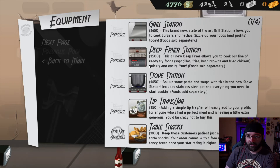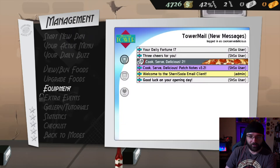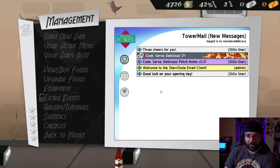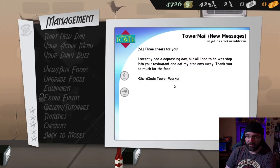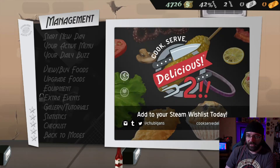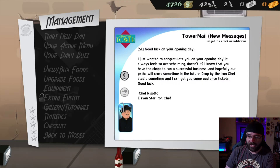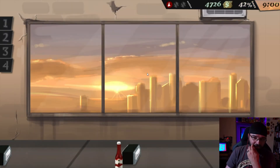The tip jar is now available to purchase. Equipment - yeah, we're gonna buy the tip jar, hell yeah. Table snacks, stove station - we don't want any of that hard crap right now. Your daily fortune: lucky numbers, don't invite enemies into your house. Animal to avoid today: parakeet - well good to know, we're gonna favorite that one. Three cheers to you - I recently had a depressing day but all I had to do was step into your restaurant and eat my problems away. The second game exists, I know. Let's start the second day.